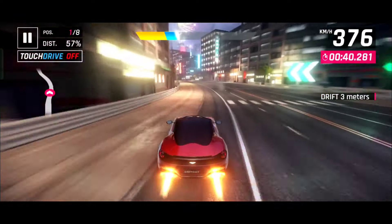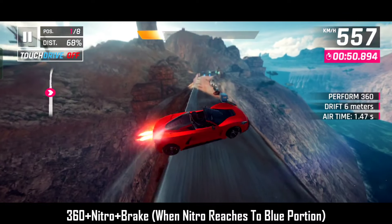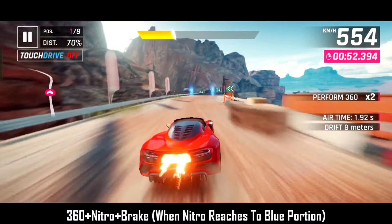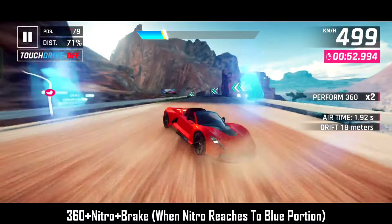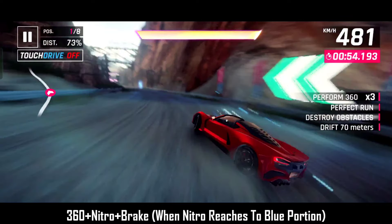Let's watch it again one more time in slow motion. All you have to do is spin your car in the opposite direction of the turn, activate yellow nitro, and when the nitro bar reaches to the blue position, press the brake again. And that's how you do a perfect floaty drift.